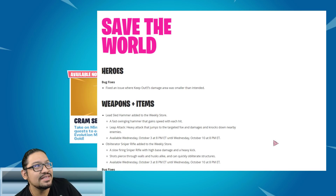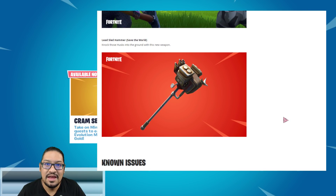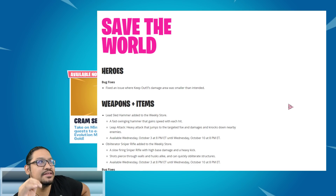Fix an issue where Keep Out damage area was smaller than intended. One thing I want to say — I was wrong. I thought we were going to get new hero, new weapon, new hero, new weapon, but we got weapon, weapon. Save the World heroes: fix an issue where Keep Out damage area was smaller than intended. Weapons and items: Lead Sled Hammer added to the weekly store.